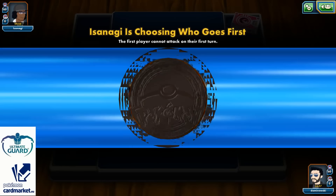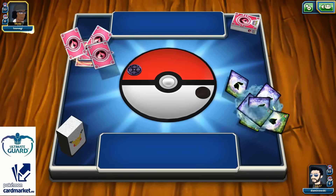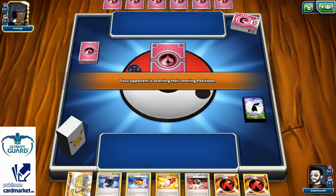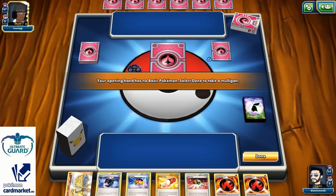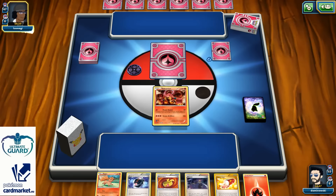Game number two is about to start. I'm so excited about this Ninetales Break — it's so damn good. The best part of this deck is that you can one-hit knockout your opponent's EXs in exchange for one prize, because Ninetales is a non-EX attacker. Looks like another Fairy deck on the other side according to the sleeves. Starting with my Volcanion — there's a Trainer's Mail and a Battle Compressor in my opening hand.